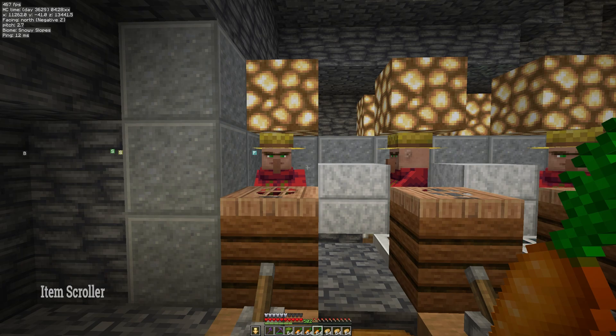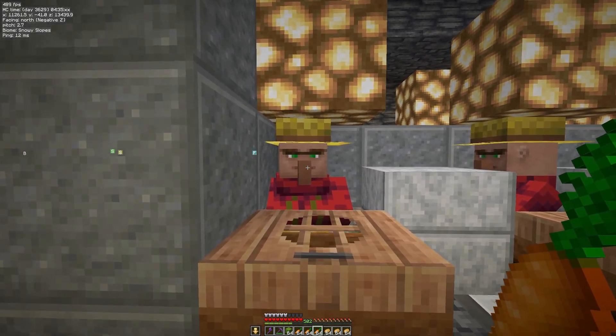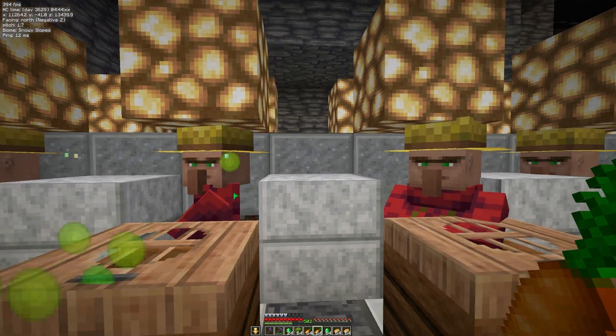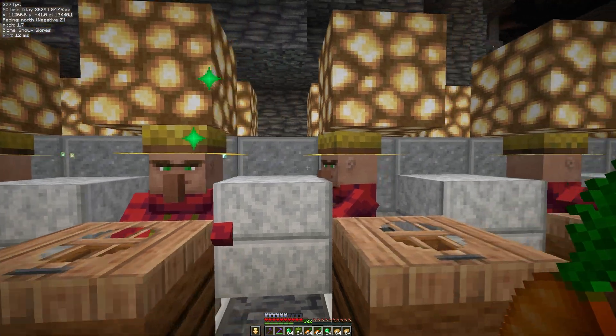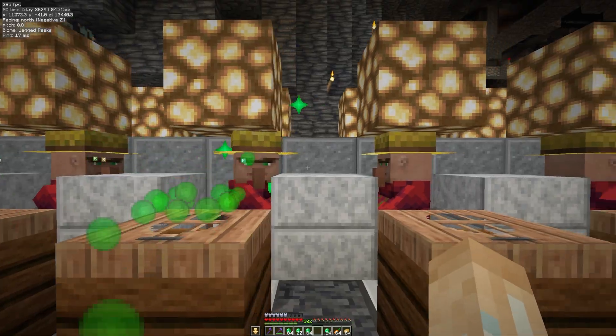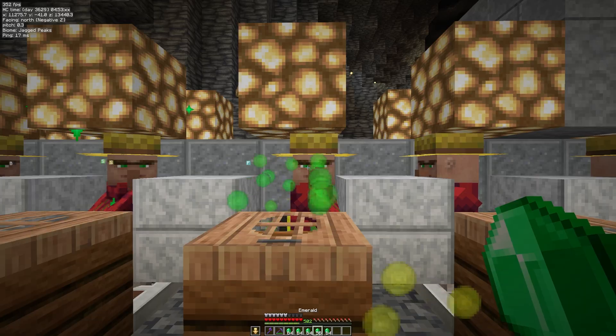Next up we have Item Scroller. This has mass crafting which is very useful, but what I'm quickly going to show you here is villager trading. You can set global and local favourites and then do all those trades with a single key press — look how quick this is. I've done a tutorial on the features of Item Scroller, so if you're interested check that out.